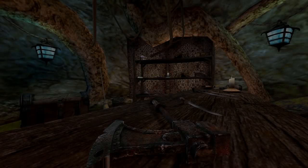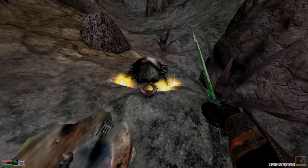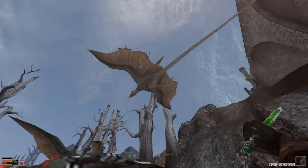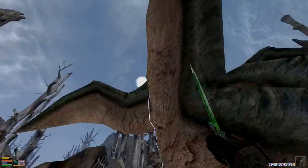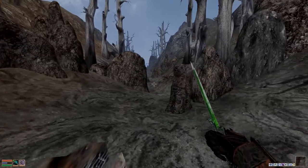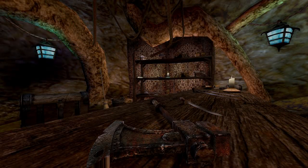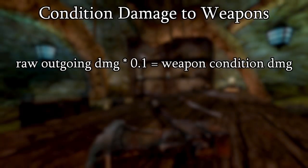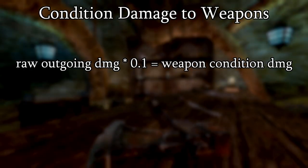Moving on, let's look at condition on weapons. Keep in mind that this includes both melee weapons and ranged weapons, like bows. Your weapon always loses condition whenever you successfully strike your opponent. This does include when your strikes are blocked, but doesn't include when your target evades or you miss due to stats and dice rolls going on behind the scenes. The amount of condition damage dealt to your weapon is always 10% of your raw, unmitigated physical damage being dealt with each individual strike.